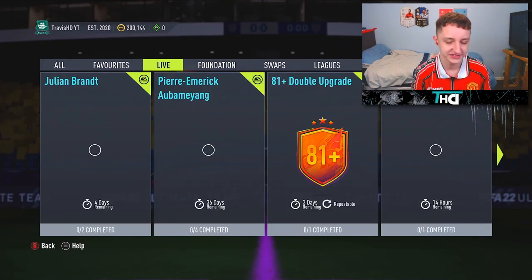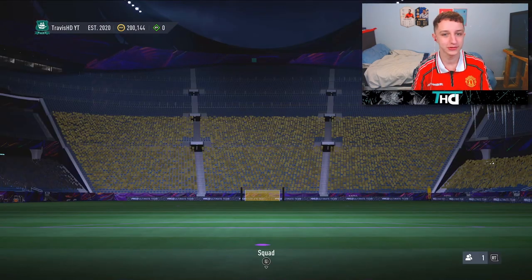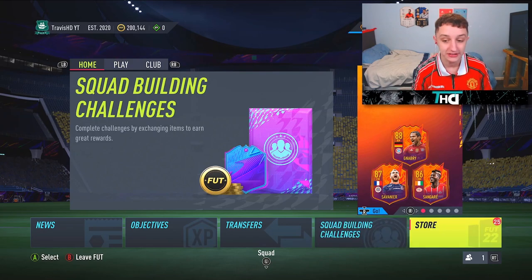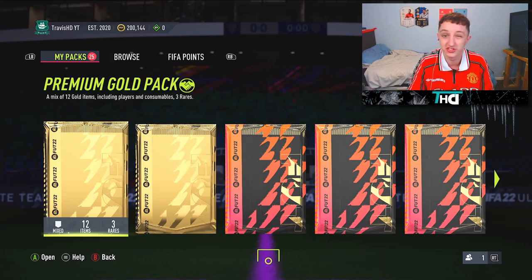We got 81 doubles in the SBC section today. We have gone ahead and crafted a load of them. EA have kept us with a nice SBC to keep us busy — their SBC isn't too bad. It's like six rares and 11 gold, chemistry sounds apparently like 30 chem.